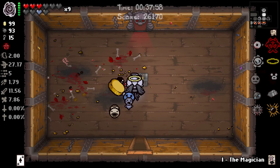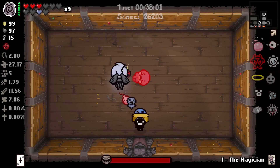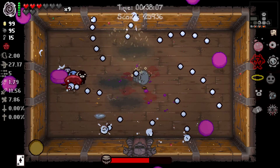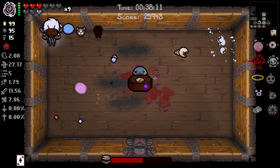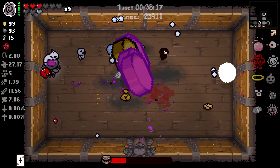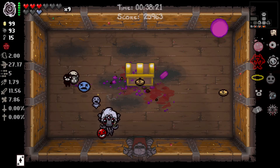We'll use the Magician card on Blue Baby and see what kind of weird stuff happens that way. Yeah, this is not very good actually, but it's workable. And we still have the weird Ludo bookworm bug where it fires an extra tear from us. Hey, Glitter Bombs! This is a weird fight — I don't like it. Alrighty, we did it!